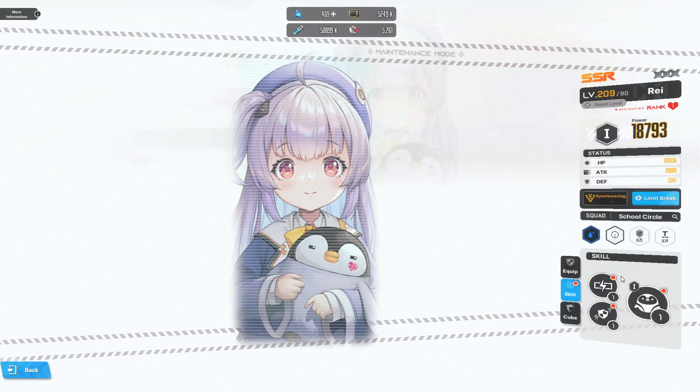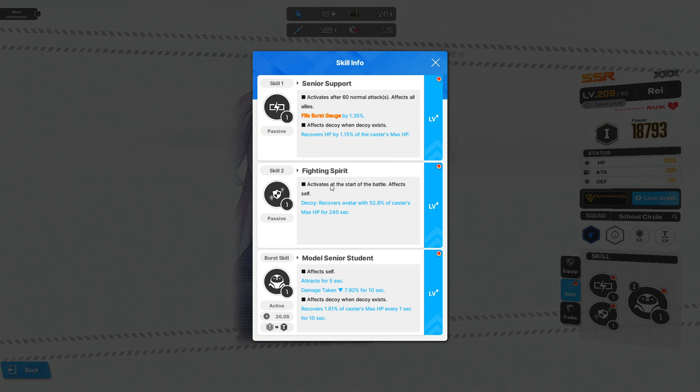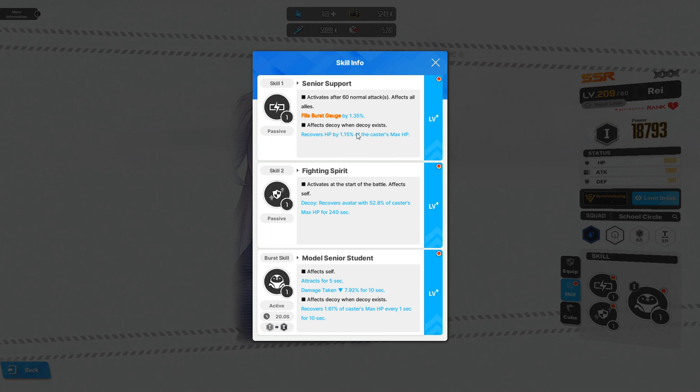Her skills are not upgraded at all, but she is a character who will work in PvP because she creates a decoy for basically the entire match — 240 seconds — and it recovers the Avatar with 52.8% of the cast's max HP. These are all level 1 skills. Not to mention, after 60 normal attacks, filling the burst gauge could be pretty nice in PvP.